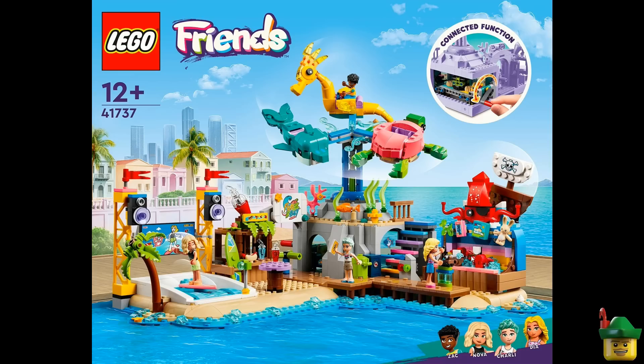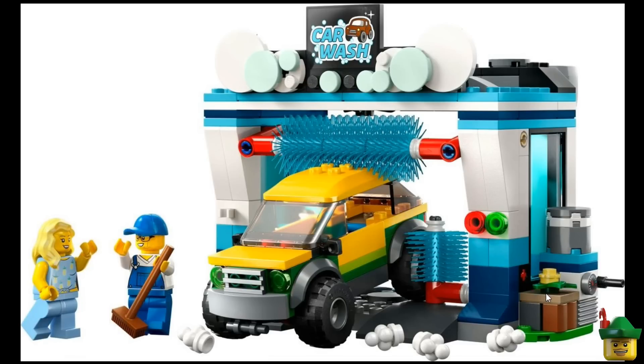On to the main event — the city sets! One criticism I've had of City is the reuse of torsos, but I think this year we've got quite a lot of new ones. The first is a lady with bright light blue legs and a pineapple torso, which is the only thing that really interests me in the car wash set 60362. Though the car wash sign is very nice and I like the bubbles in white and aqua, so that's a good addition if you need a car wash in your city.